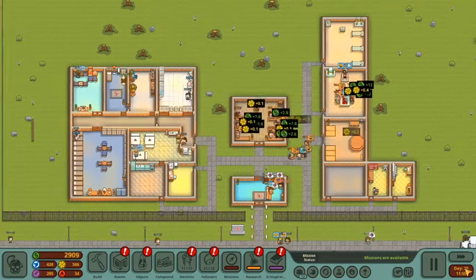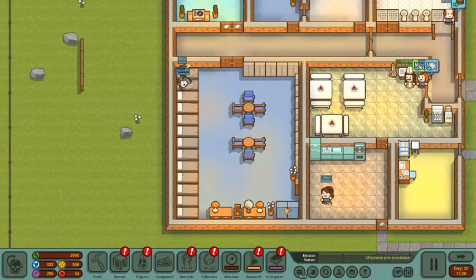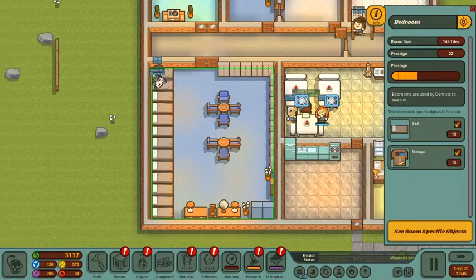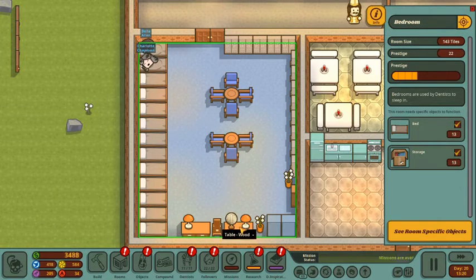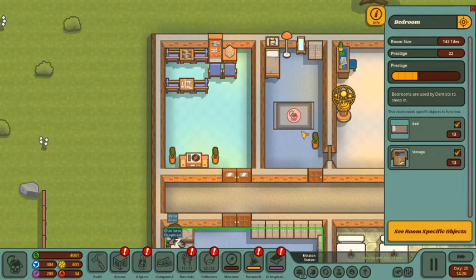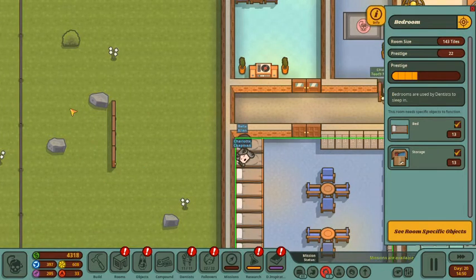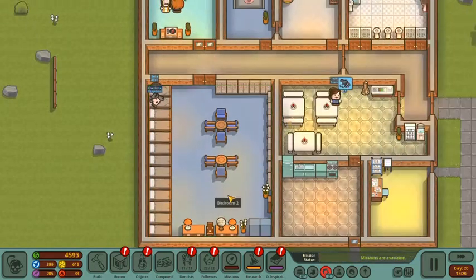All right everyone, and I am back. While you guys were away, I went ahead and redesigned the dorm room here, and you can see we got much more prestige. We've got 13 beds and 13 storage units. I also went ahead and put in some tables and chairs, some tables over here with some nice lamps, a disco ball, and a mirror. We've got some storage and a bookshelf for our dentists to continue to read.